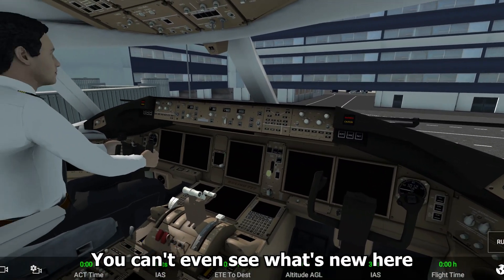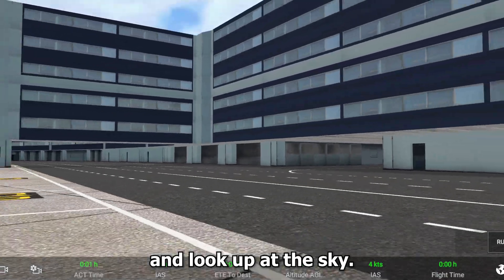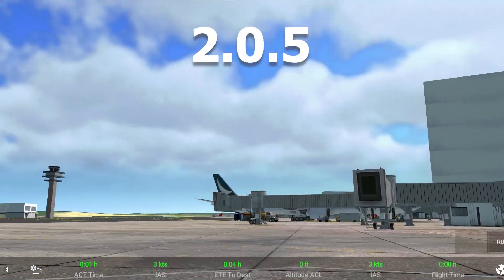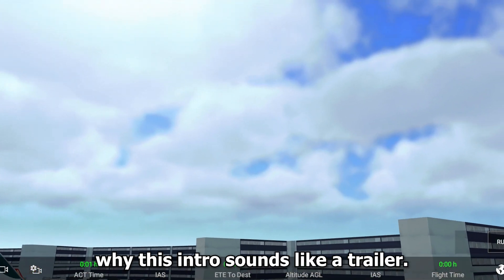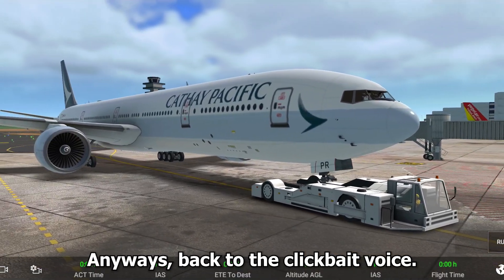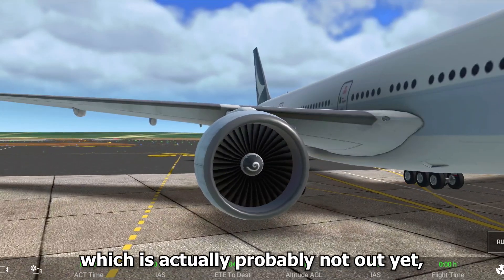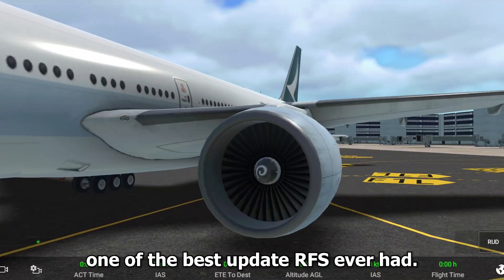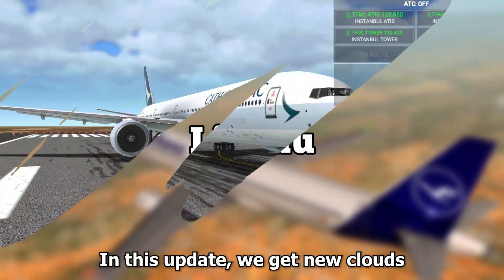You can't even see what's new here until you decide to use your neck and look up at the sky. This is RFS update 2.0.5 — I have no idea why this intro sounds like a trailer. Anyway, back to the clickbait voice: today we're checking out RFS 2.0.5, which is probably not out yet, but I have it somehow. In this update we get new clouds and something else which we'll see later.